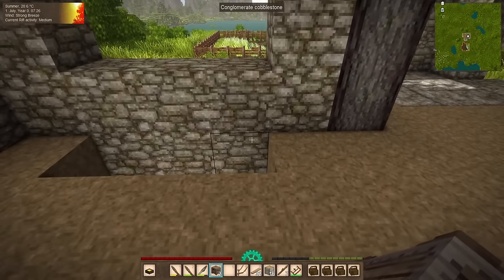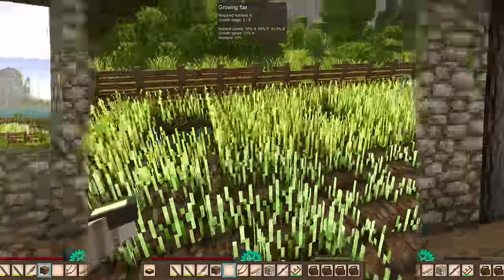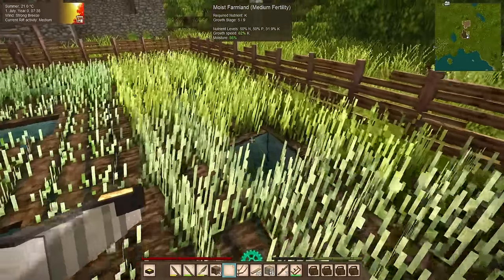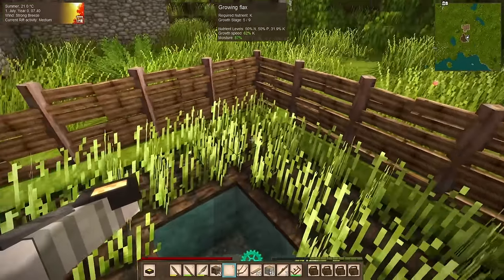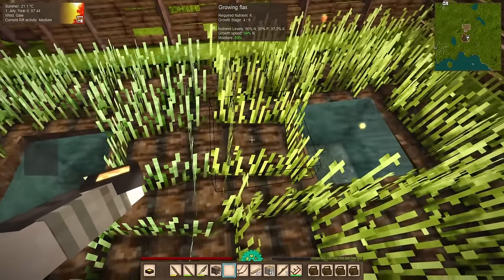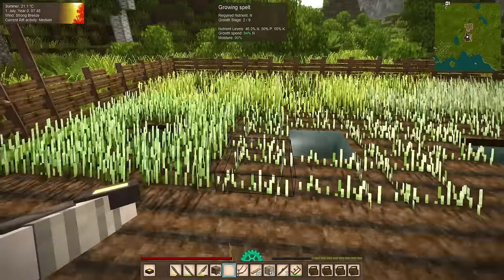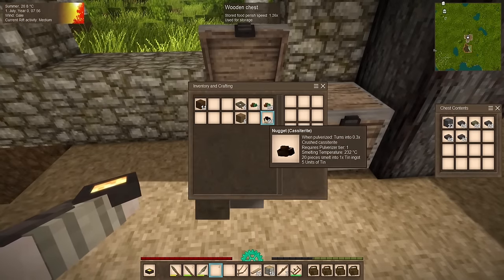Those crops are looking like they're coming in. I was able to harvest those turnips — at least the first one we planted — because they only have five growth stages, so that one was done far sooner. Everything else is coming along nicely, at stages four and five. This is only medium fertility soil, so we are losing a good bit of speed. Some of these are a little low on their nutrients, which means the next ones we'll have to rotate. In the meantime, we're just going to place a couple chests here and get some of this extra stuff out of our inventory.